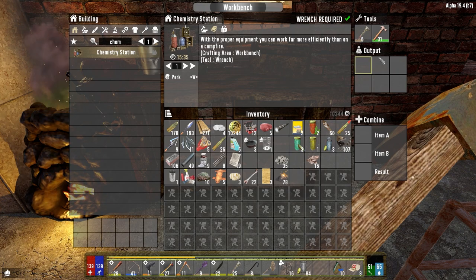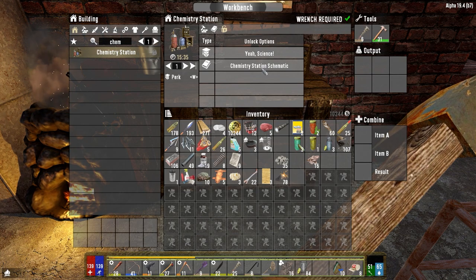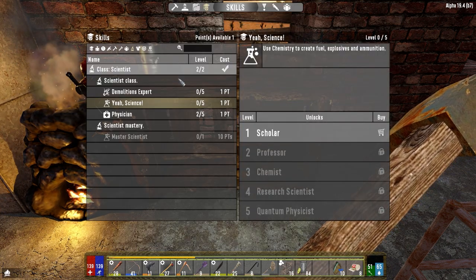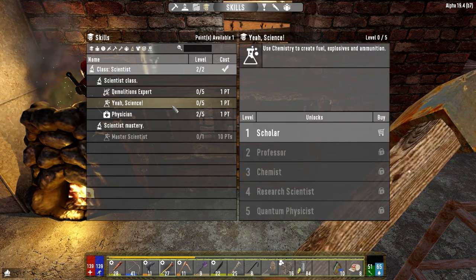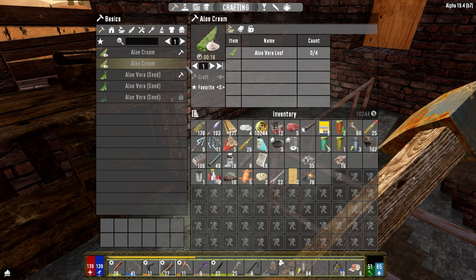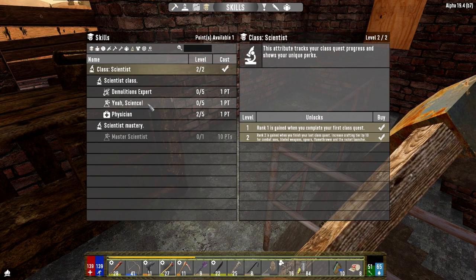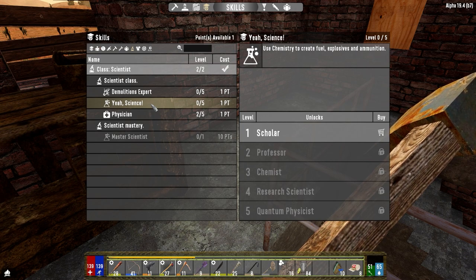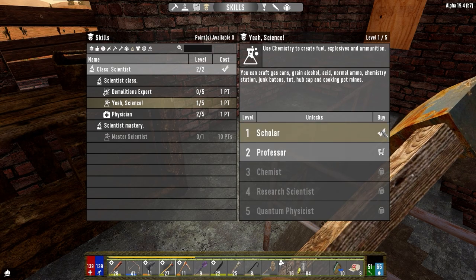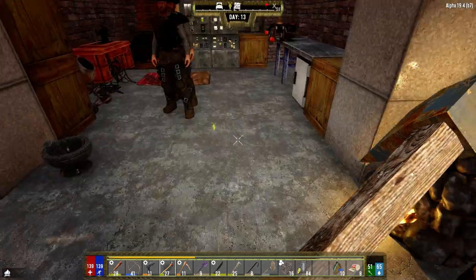Workbench and a wrench - we've got a wrench in here, got the workbench. I don't understand why - oh, you know what it is? It's because I've got the scientist class. The scientist class negated that, so I actually have to do this. Ah shit. Well, it was wasted. Whatever. We got it going - that's all that matters.